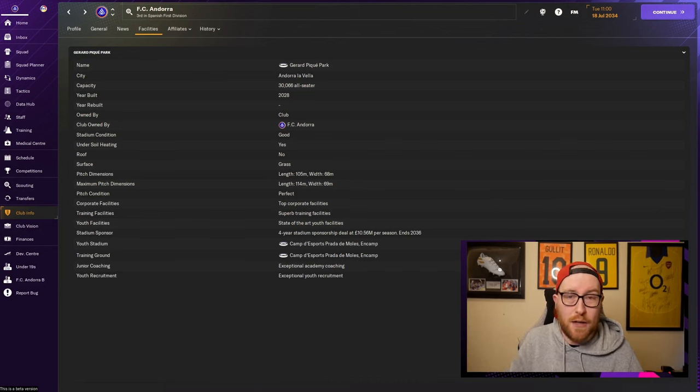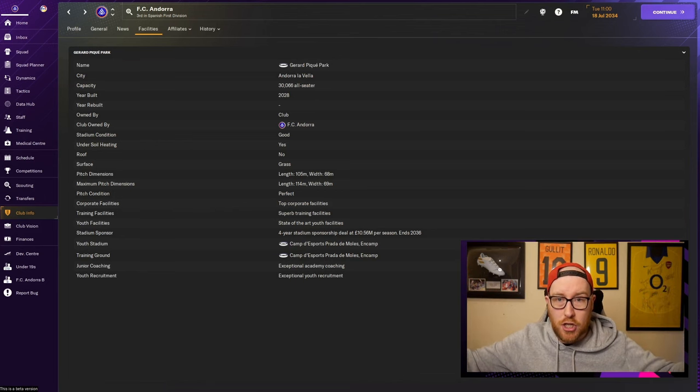Junior coaching — think of those as under-the-hood coaches who work in your youth facilities. Your facilities and junior coaching together essentially create the current ability and potential ability of players in your academy before they reach your squad. The last one is youth recruitment: think of it like a net around your club. The higher the rating, the wider the net you can cast and the more players you can pull in.